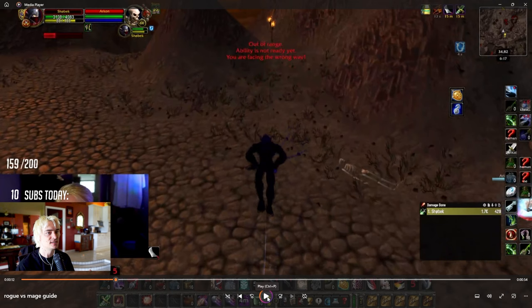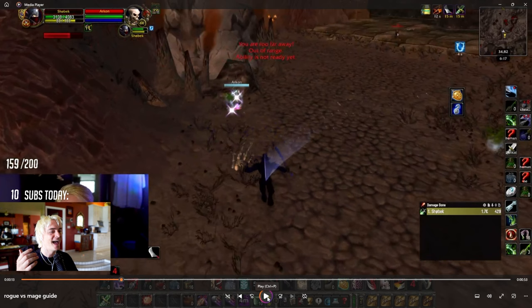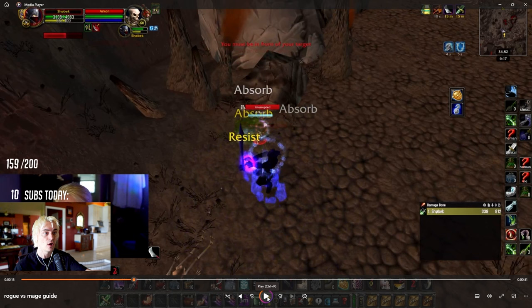This allows you to stay on top of the mage and force him to block. He blinks but I get on top of him right away — he can't sheep me because what they want is to blink and get a reset. Now I go for a gouge because I saw he was facing me, and this puts us in a really good situation where he knows I have combo points to do a cold blood eviscerate and I want to get the damage in — especially since blink isn't up. It's time to pump.